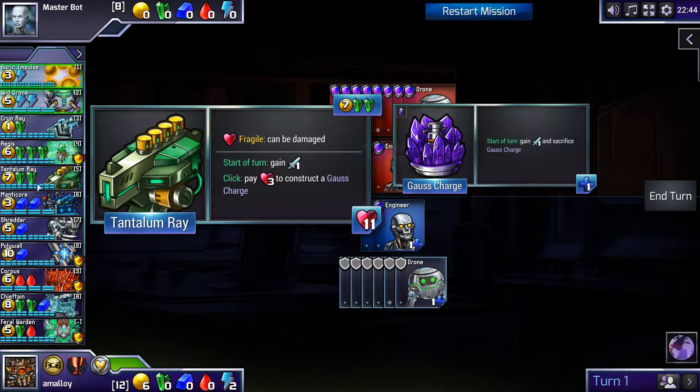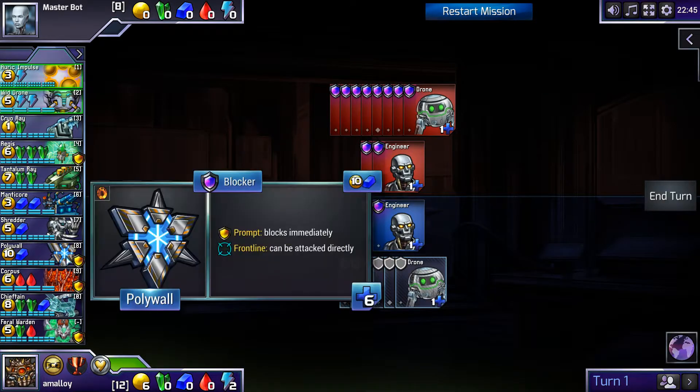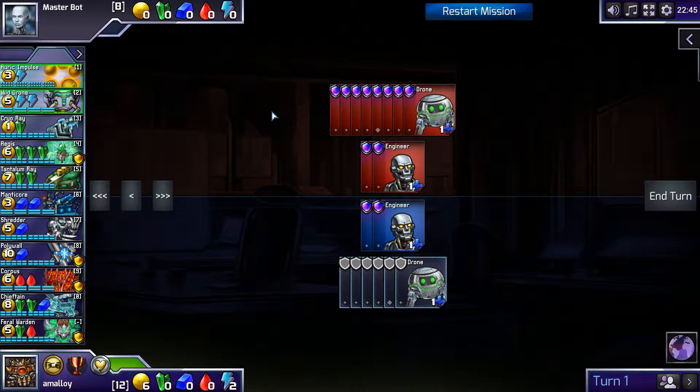With more health, it must be said. So even in breach-proof, Tantalum Ray is more breach-proof than Gauss Cannon if you don't click it, and more aggressive if you do. I find it hard to believe you can get enough econ for Polywall in a breach-proof, aggressive thing with Shredders. Those seem like the two main lines: go red-green, or go blue-green with breach-proof. If you're going red-green, you're obviously not breach-proof.